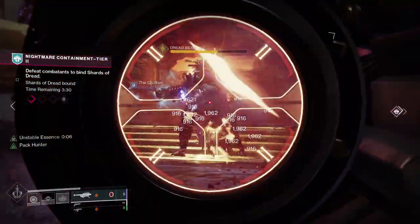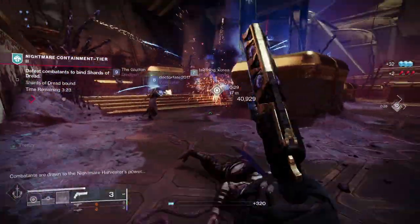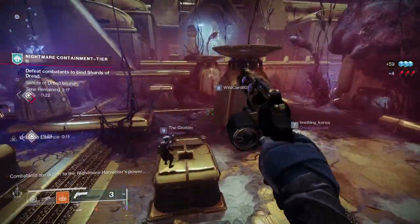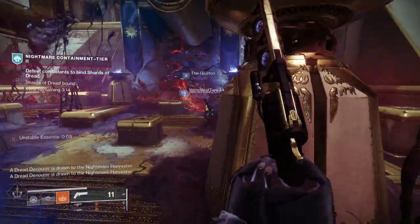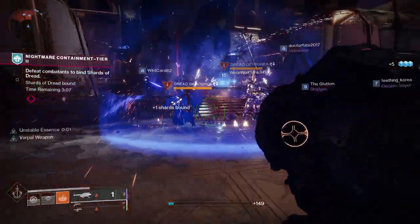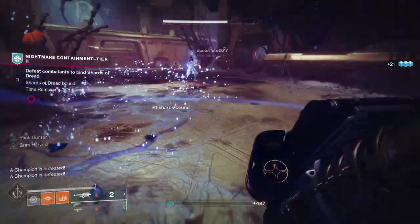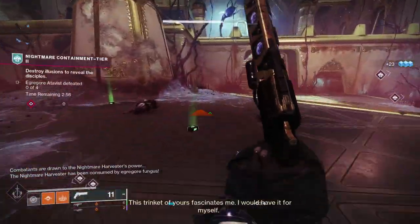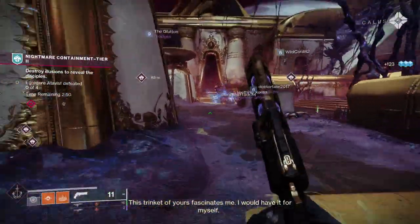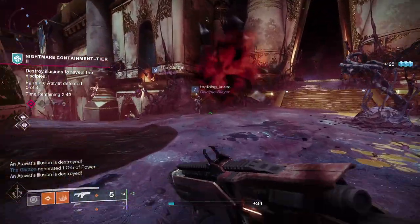Once you've killed the dread bearers they'll drop an orb called a core of dread — pick it up, run back to the nightmare harvester, and dunk the orb. That causes a reaper scythe to spawn, which you'll want to pick up and use for more damage. You can use light and heavy attacks with the scythe, cause flames to cross the ground from a distance, or slam directly into enemies — it's a powerful weapon that helps you take down enemies much faster. Once you've collected enough shards of dread you'll need to kill four Eragor atavists, which are scions that spawn inside bubble shields. Take out the sniper scions first to reveal the hidden ones, then jump inside their bubbles and punch them to death.